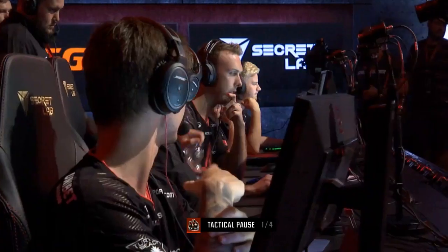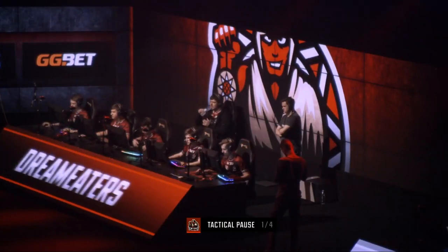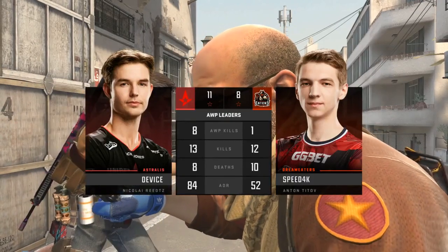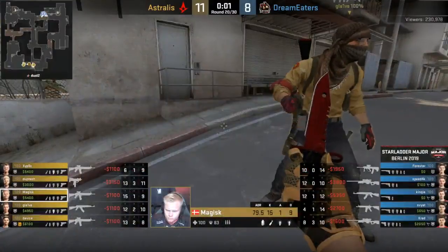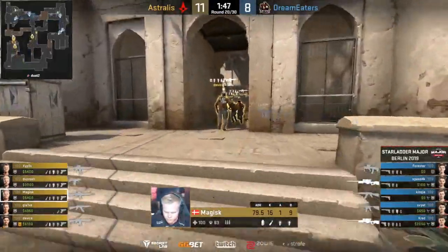On the scoreboard, most people are turning up at the moment. Magisk is slightly ahead with his B action — 15 for 9 at the moment. Zipex and Fiat at the other end — Fiat is 4 for 14. He's not having a great time, but we'll see if he can make the difference on the CT side. You can see the AWP matchup. Device definitely having the impact as an AWPer as you would expect. Speedak — I don't think we've seen him on the AWP quite as much as you'd expect on that T half, and I think that's why we're seeing the stats be so weighted like that. But we're going to see a lot more AWPing from him on the CT side.